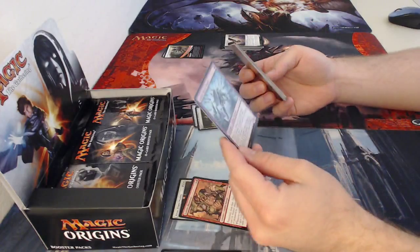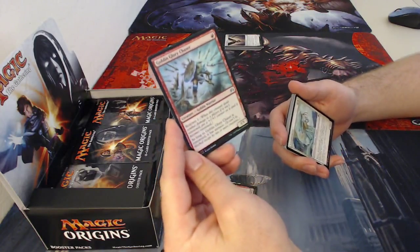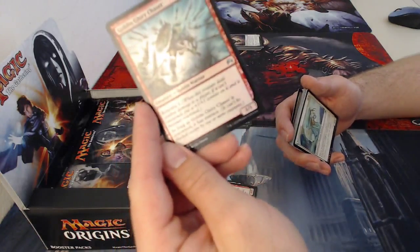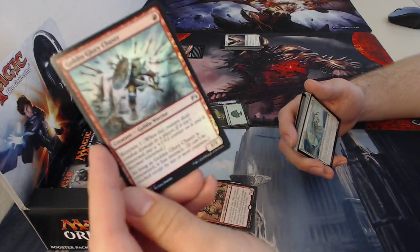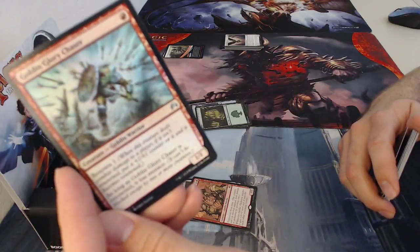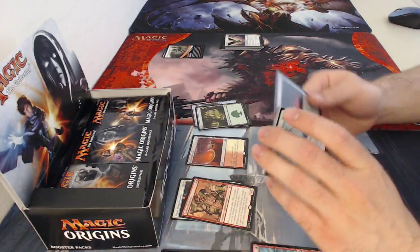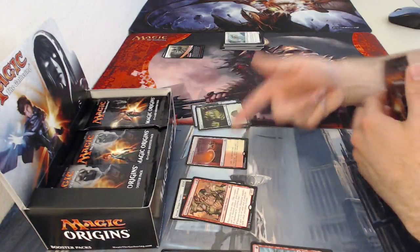Forest, and the rare — oh wait, foil! It's a one-drop goblin warrior called Goblin Glory Chaser, a one one with Renown one. As long as it is renowned, it has menace — a new name for a mechanic that's been around for a while. Menace essentially means it can't be blocked except by two or more creatures. Then the rare is a land — these are called pain lands. Battlefield Forge adds either colorless mana or red or white mana by paying one life.